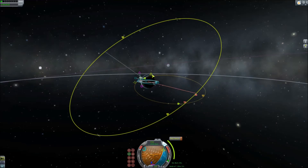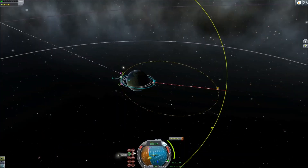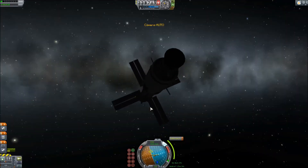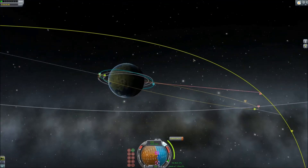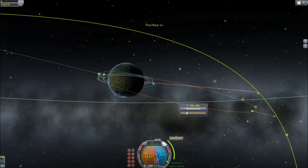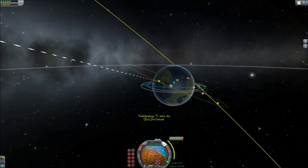If ARD-1 detached, it would be capable of leaving the asteroid, but it wouldn't be able to do much else. It's going to stay there because it provides extra power generation. ARD-2 is the biggest thing I've launched into orbit in one go so far. With the new 1.0 aerodynamics, it's a little bit difficult because you have to have a giant fairing, which weighs a lot, but it makes up for it by being quite aerodynamic.